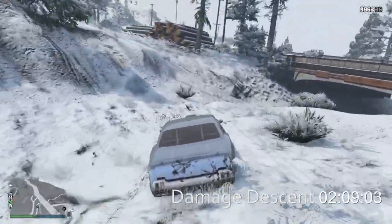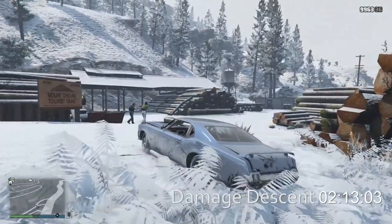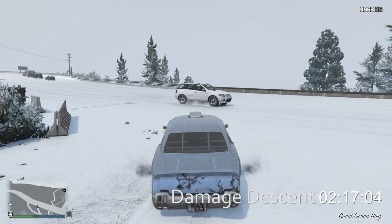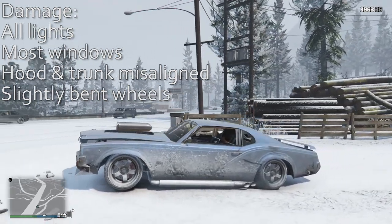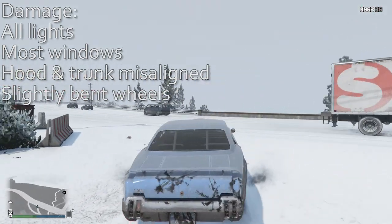It is getting bounced all around in this muddy bumpy bit, not able to find traction anywhere at all. I'm going to try to keep speed down because I really want to be done with this car. Love my Sabre Turbo, but it is not made for the snow. Coming around the woodpile, we are down in 2 minutes 17 seconds. Let's take a look at the damage: all the lights are gone, most of the windows, the hood and trunk are misaligned, and it has slightly bent wheels. And that's it.